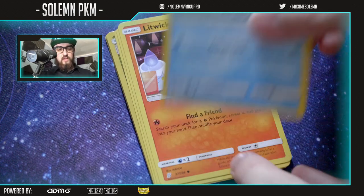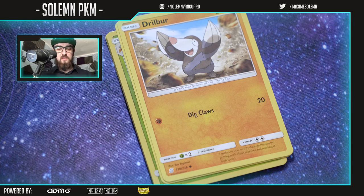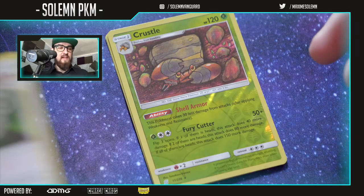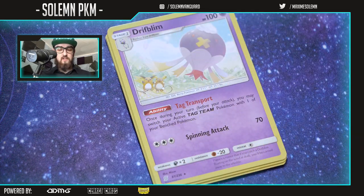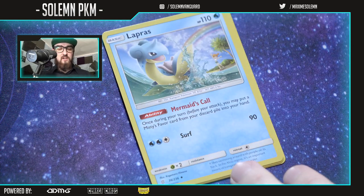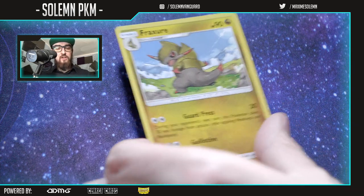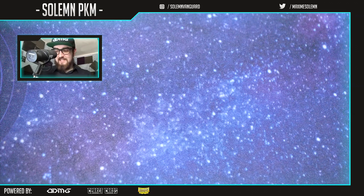Next pack: Yanma, Cryogonal, Litwick — that's cute — Drilbur, Slakoth. Another Lapras, Relicanth, and Fraxure — the pre-evolution of Haxorus. We need one more GX — that's the goal. Scraggy, another Tynamo, Cubone.